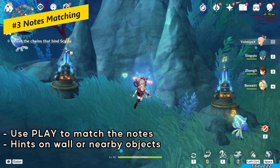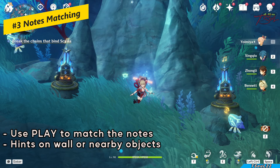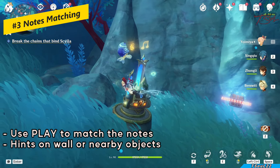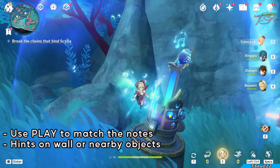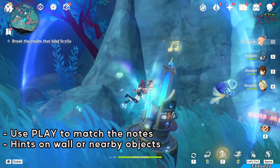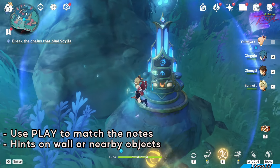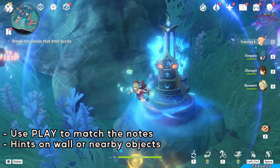This music puzzle can be seen on LAN as well. You have to use the play mechanic and line up the correct note. For this one, the jellyfish has the middle note, so I hold E and stop on the middle note. And this jellyfish has the circle note, so I hold E until it reaches the circle, let go, and I get my chest.